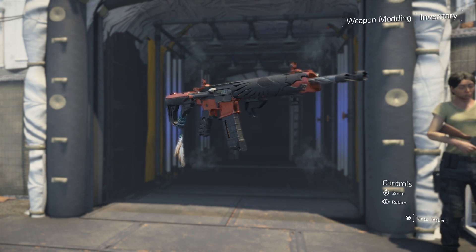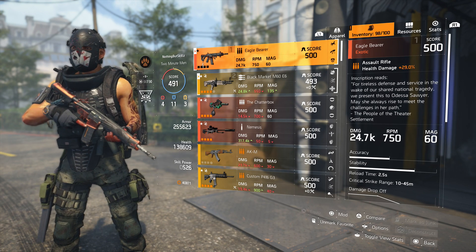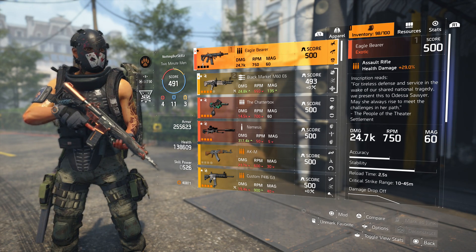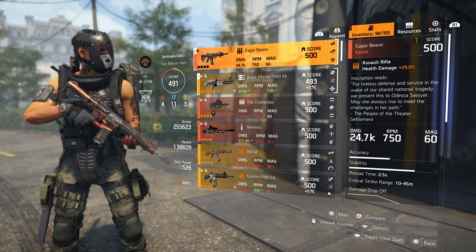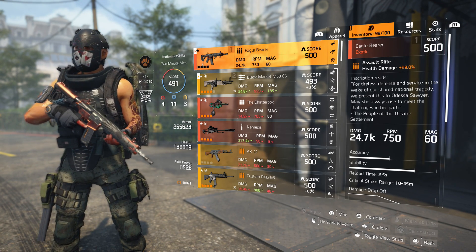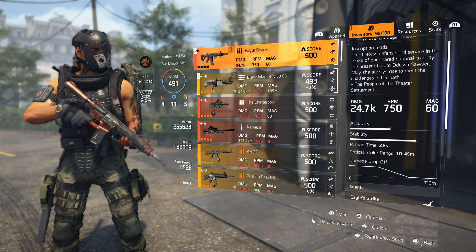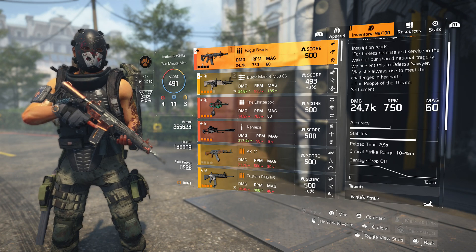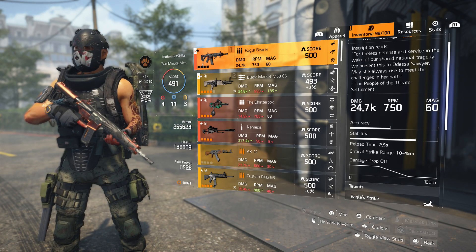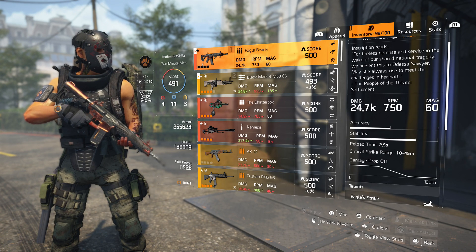And that's not even talking about the talents. So let's read the description before we jump into that. This says assault rifle, health damage 29% — standard across all assault rifles. But look, the inscription reads: 'For tireless defense and service in the wake of the shared national tragedy, we present this to Odessa Sawyer. May she always rise up and meet the challenge in her path. The people of the theater settlement.' So that's a pretty cool inscription that you get on this.